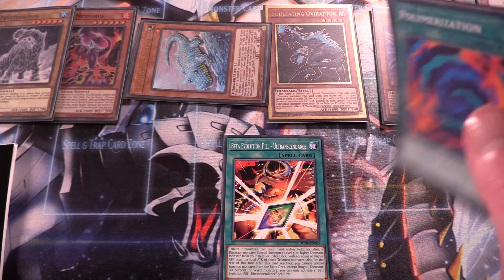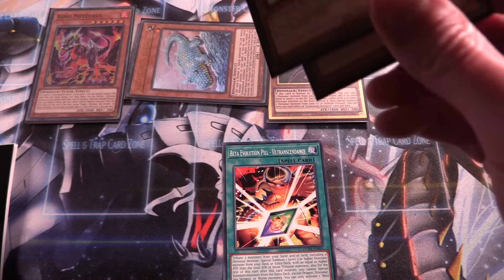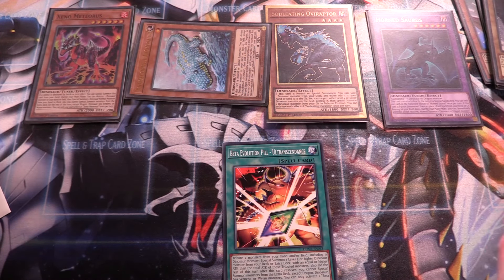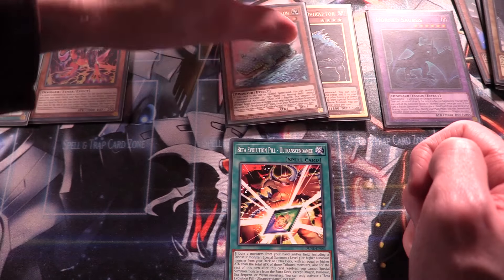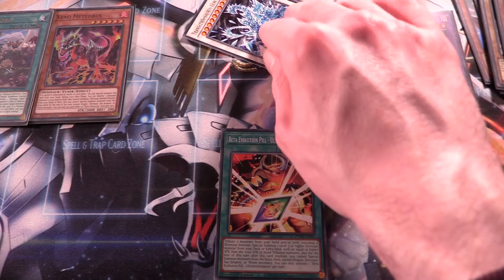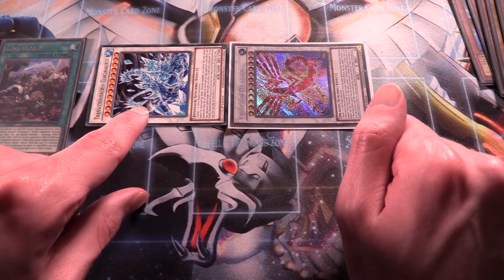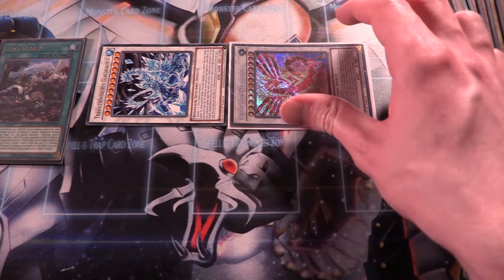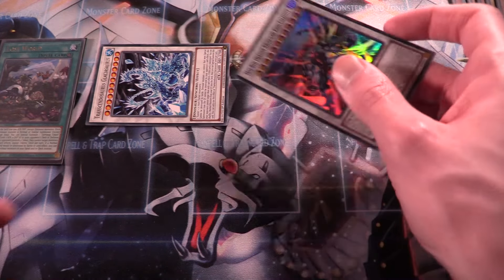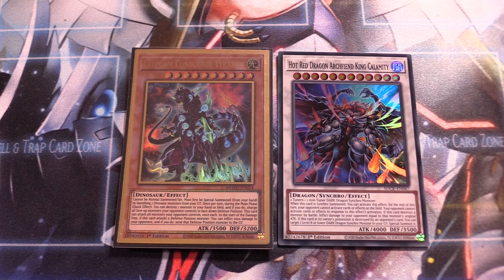For the moment you've all been waiting for — one Hot Red Dragon Archfiend King Calamity, one Transcendosaurus Glaciasaurus, and one Crimson Dragon. You use Beta Evolution Pill to hard summon Transcendosaurus Glaciasaurus from your extra deck — it's a level 12 dinosaur synchro monster. Then you use Xeno Meteorus alongside a level six to go into Crimson Dragon. On your opponent's turn, you activate Crimson Dragon, target your Glaciasaurus, and tag it out to special summon Hot Red Dragon King Calamity. Transcendosaurus Glaciasaurus also protects your dinosaur monsters that were special summoned from the graveyard, and it's a big body for OTKs on your following turn.